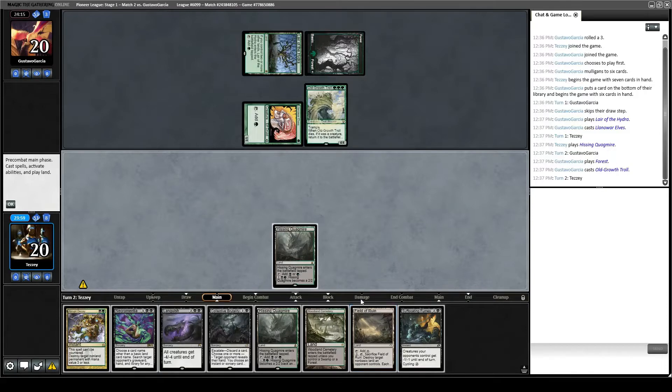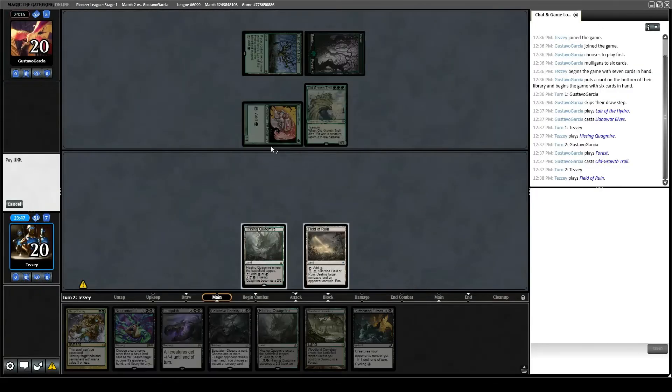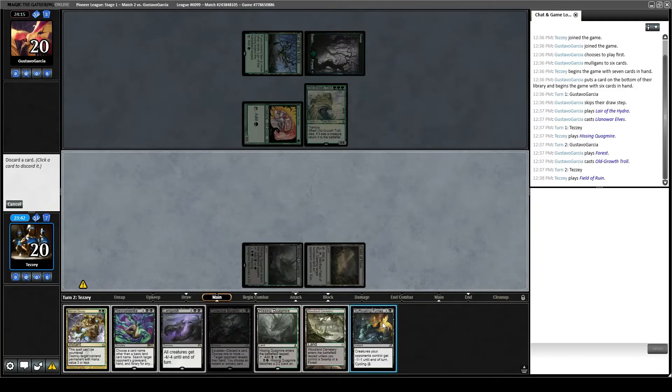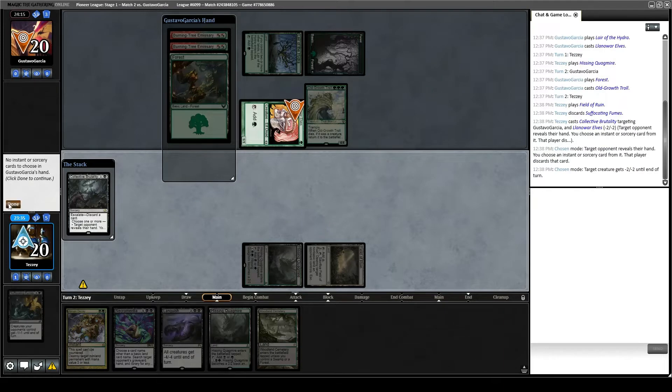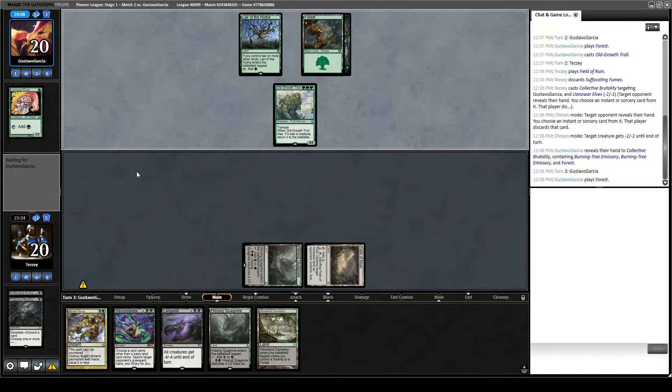I think I want to get rid of Llanowar Elves and look at their hand because they might have Collected Company otherwise. So let's escalate — neg to neg to reveal your hand. They also might have Aspect of Hydra. We'll get rid of Suffocating Fumes. Two Burning Tree Emissaries in hand. And hopefully we'll draw another untapped land so we can play Languish on our fourth turn and get rid of their board.